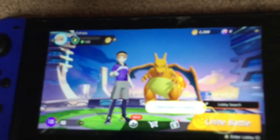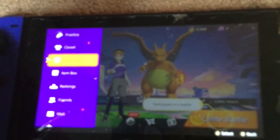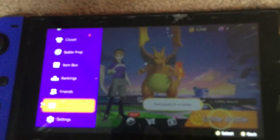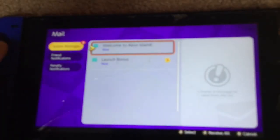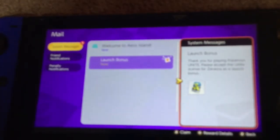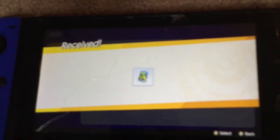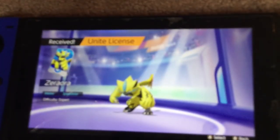You're going to want to get to this menu. Click X. Go down until you see Mail. Then go to Launch Bonus. You click on that. There's Zeraora. Now you can use Zeraora in Pokemon Unite.